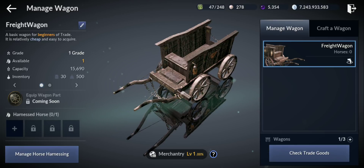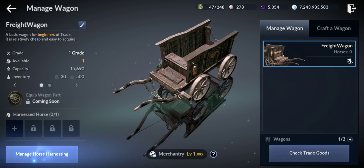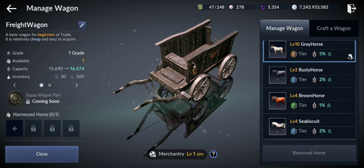This is the wagon you need, and you need the horse — an extra horse. You can see the wagon grade is 1, capacity is 15,690 — that's how much food it can carry. Each product will have a specific amount of food. Slots are 30, and weight is 500. Movement speed is 100% and it shows consumption — how much food it consumes when it moves. For horse harnessing, I suggest you select your highest tier horse because at tier 6 horse you get 5% extra food, tier 2 is 1%, tier 3 is 2%, and so on.